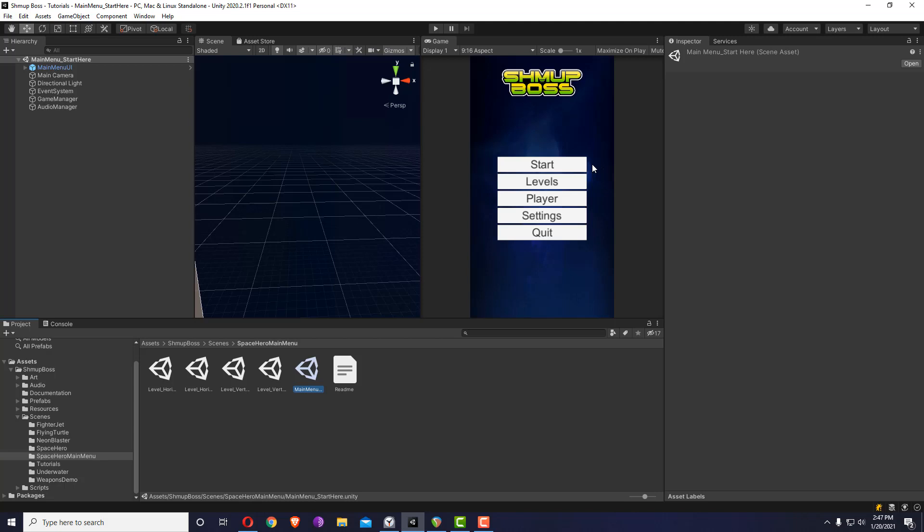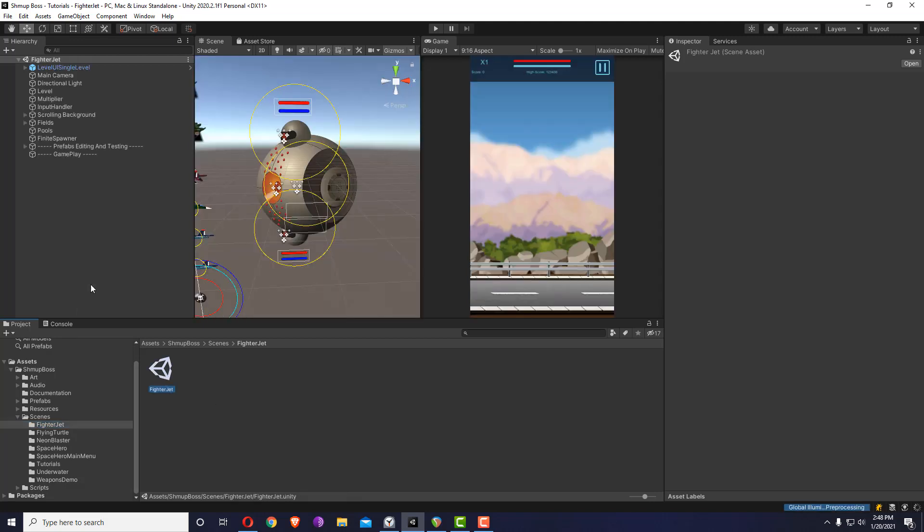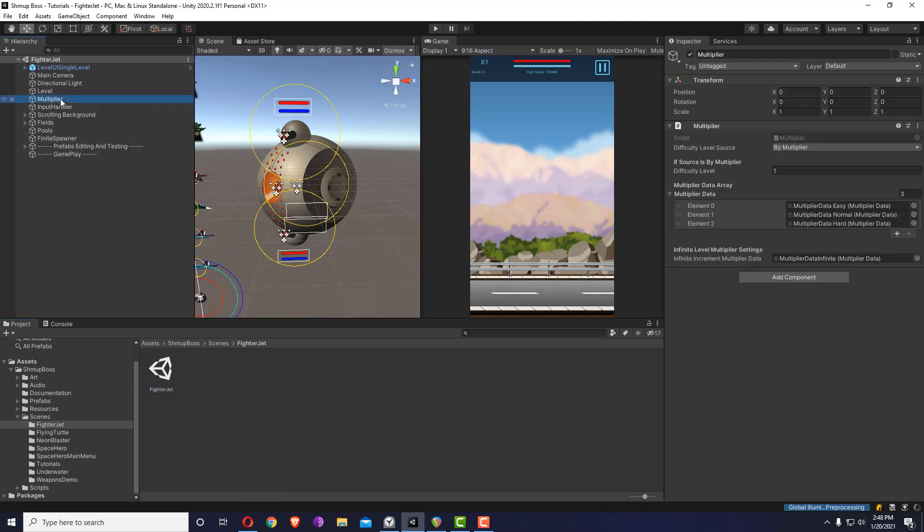Now we are at the point of building a level. I'm going to show you just a few simple points to remember. All of these scenes have been prepared to be only a single level except this one. The main difference you need when building a complete level with a main menu is that inside the multiplier, it's set by multiplier — as you may remember from the multiplier tutorial.